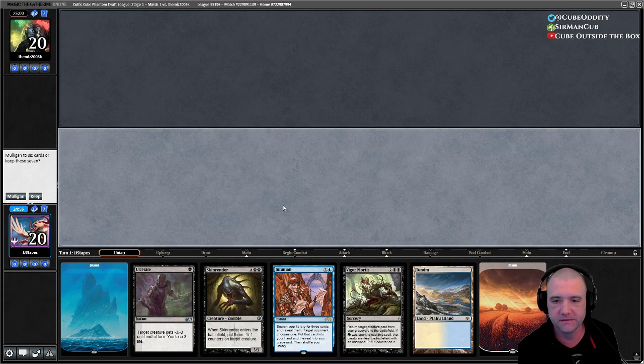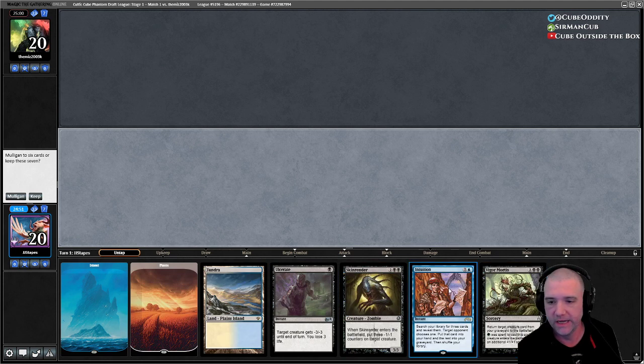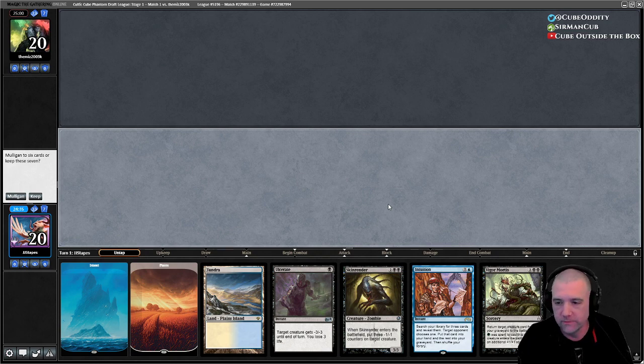See how we're going to start with this. We have Intuition on three, Vigor Mortis on four, so we could be in a good place. We need a lot of black mana, but we have multiple turns to get there and we have a lot of black sources. This could go very, very well — I would really love for one of these sources to have black mana.